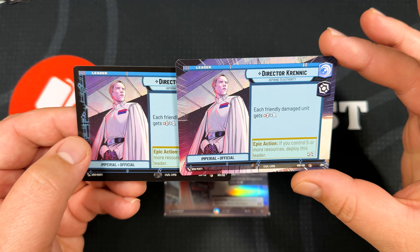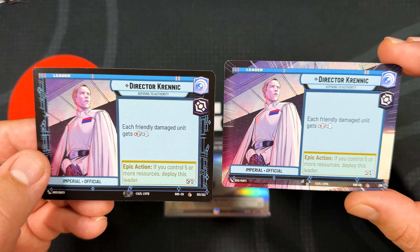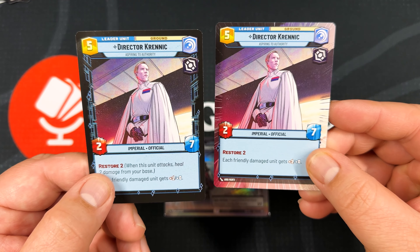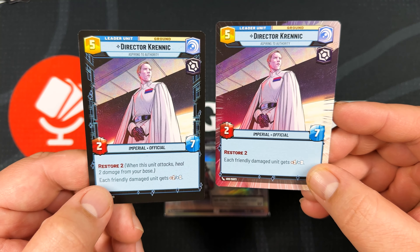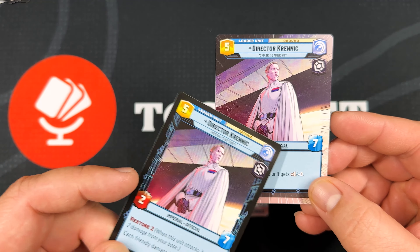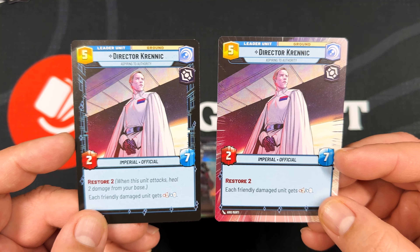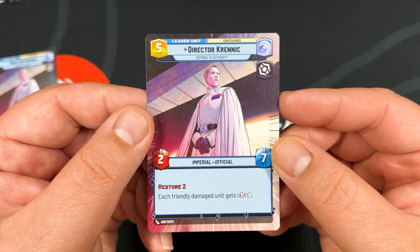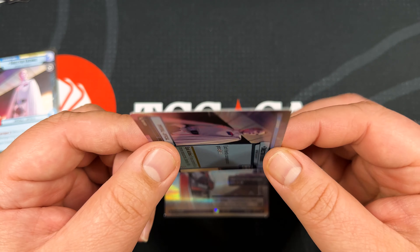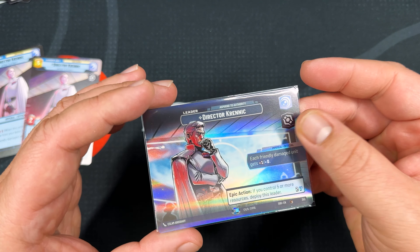And then the hyperspace version — this is going to be a full art extension. You can see there's no black border on the sides and the artwork has been extended. The keywords have been condensed, so the regular version will say 'restore two' and explain it, while the hyperspace version will just say 'restore two' and you'll have to know what it means. They just look so stunning — hyperspace cards are absolutely beautiful. Big props to FFG for creating this really amazing card.